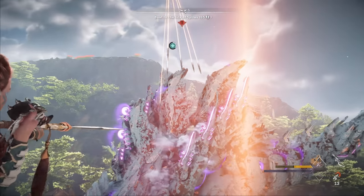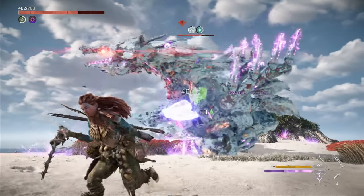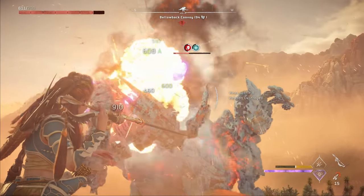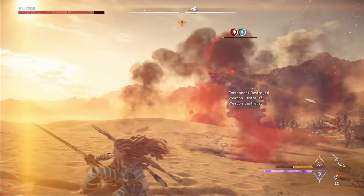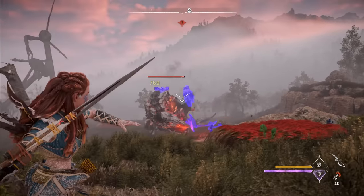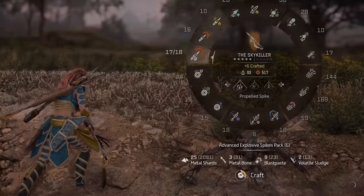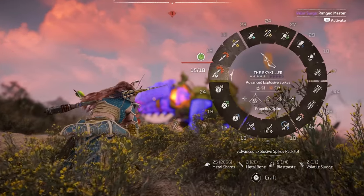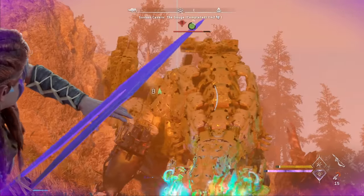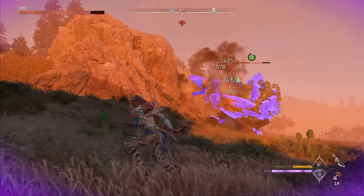There are two main applications for spike throwers: dealing large amounts of damage and triggering knockdowns. For dealing damage, spike throwers work best for a few well-planned, high-damage shots as opposed to lots of small to moderate damage shots like you might do with a hunter bow. Spikes can be difficult to aim accurately, especially at longer distances, and they're pretty slow to draw and relatively expensive to craft. Additionally, spike thrower weapon techniques — which you should definitely be using to deal maximum damage — require a lot of stamina. So it's best to plan on landing a few really strong spike throws during combat as opposed to chucking a bunch of spikes at a machine.